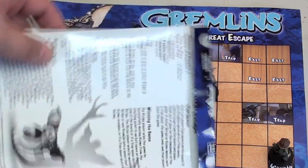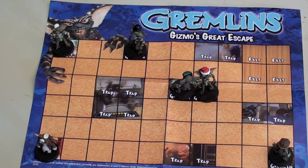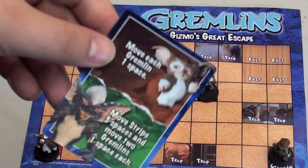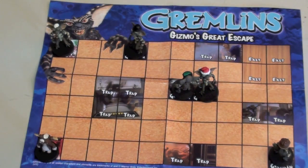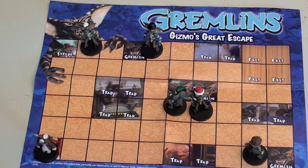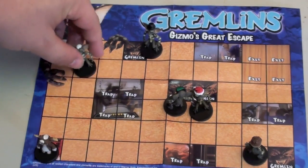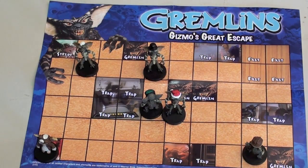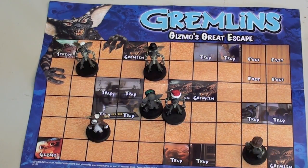It's a very simple game — in fact, the rules are one page. The game comes in a plastic bin, and you do get a deck of cards. On your turn, you draw a card and do what it says for your side. For example, a Gizmo card might say 'move each Gremlin one space' — he'll try to maneuver them toward a trap. The Gremlin player draws a card saying 'move Stripe one space and move three Gremlins one space each.' Then a Gizmo card might say 'move Gizmo three spaces.' That's basically the game — you draw a card, do what it says, and make the best move at that point.